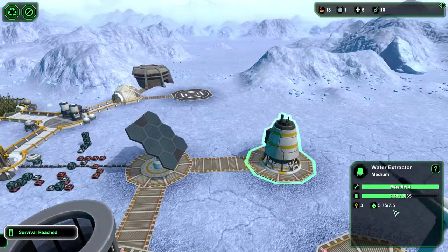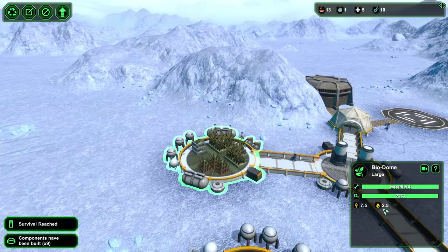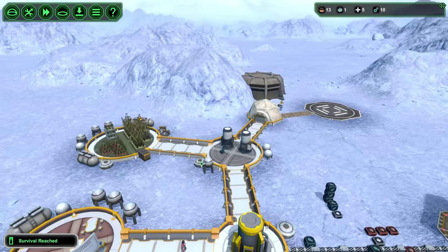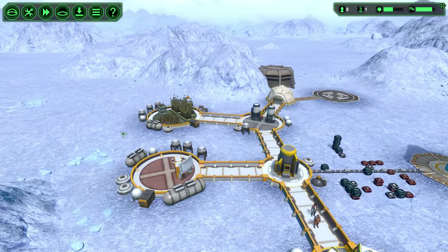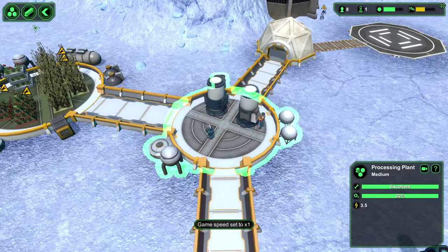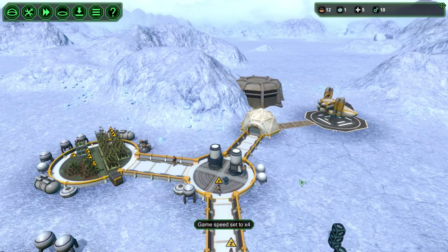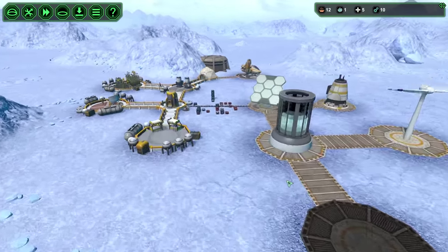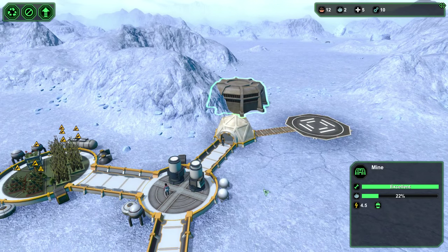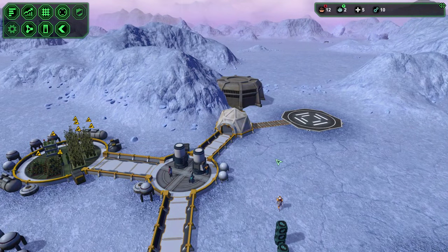An engineer is finishing up the biodome — all the plants are getting placed, giving the biologists something to do. Your medic is the only one who'll be idling and wandering around. The reason I built this way: if you add up the oxygen generator, the water fountain, and 10 plants in the biodome, it comes to 3.75 — which is exactly the minimum output of the large water extractor (50% of 7.5). So with 10 plants, one water fountain, and one small oxygen generator, you'll never run out of water until you add something else.